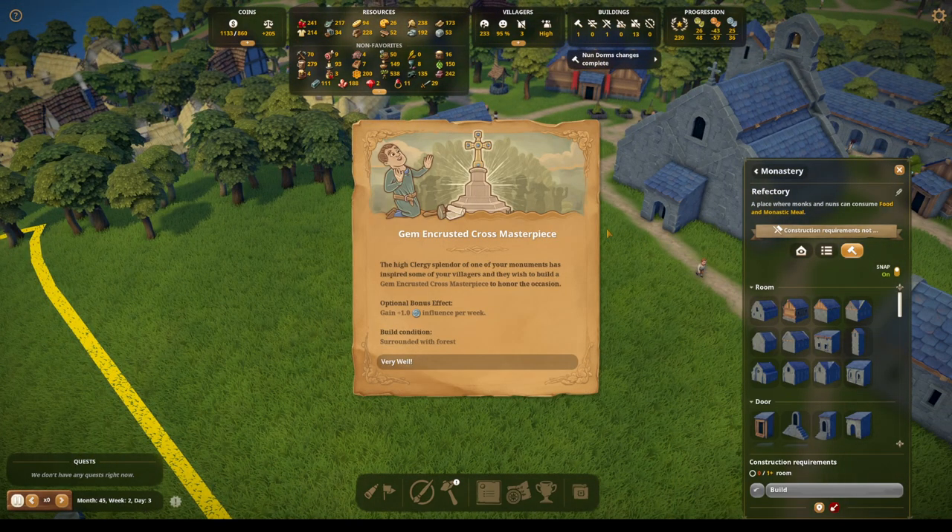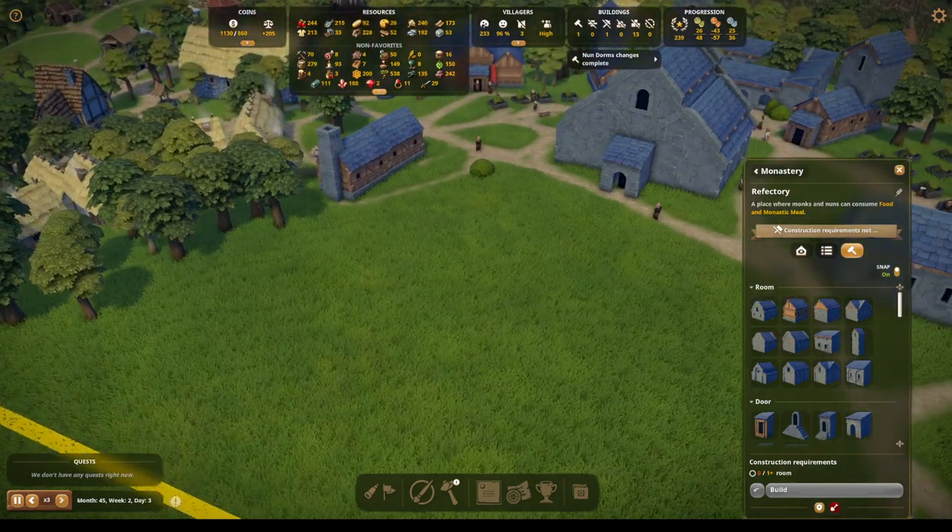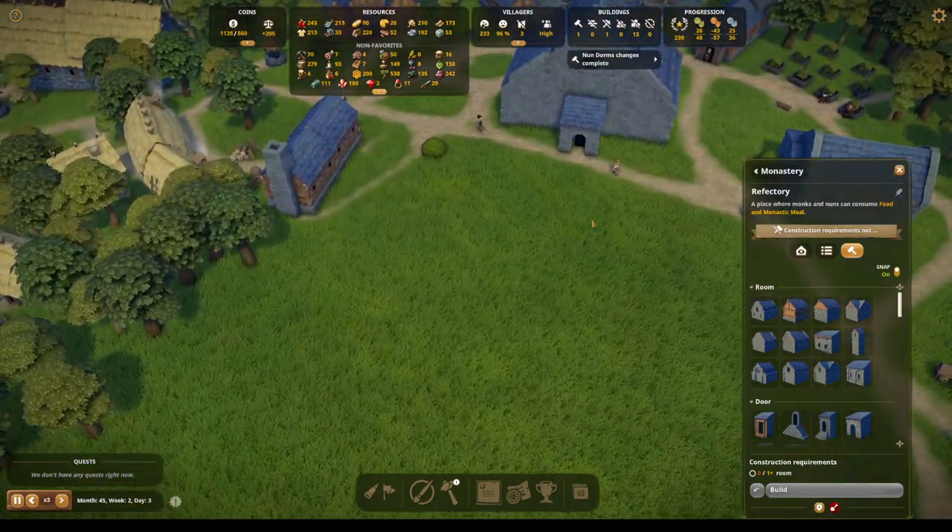Woo! The high clergy splendor of one of your monuments has inspired some of your villagers, and they wish to build a gem-encrusted cross masterpiece to honor the occasion. Very well. I think we might attach it to the refectory, or we could put it in this region.